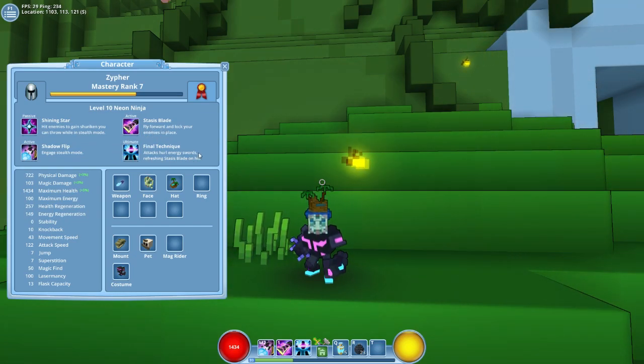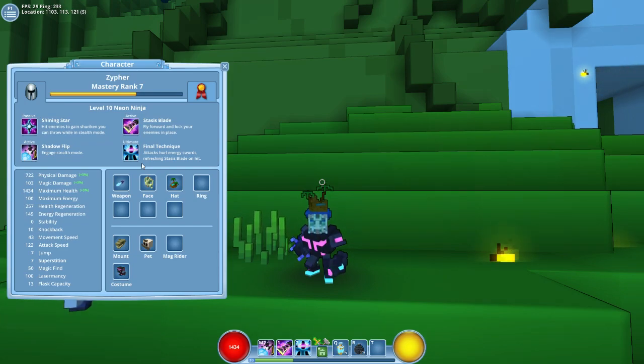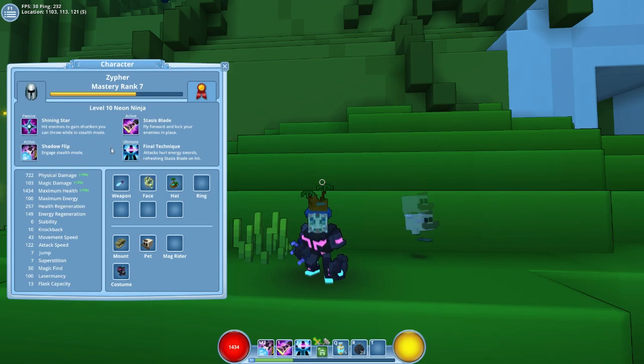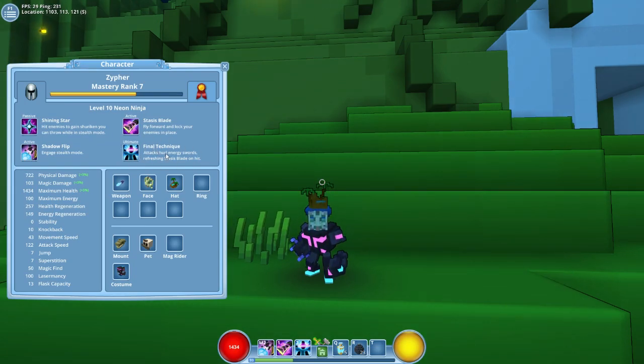At level 5 you unlock the final technique, which hurls energy swords, refreshing Stasis Blade on hit. For those of you who are anime fans — and this is the only way I can describe it personally — in Bleach there's a technique called Getsuga Tensho. That is what this is. This is Getsuga Tensho in Trove.